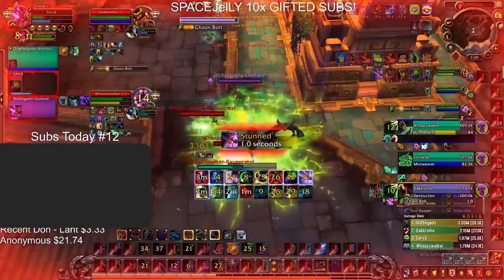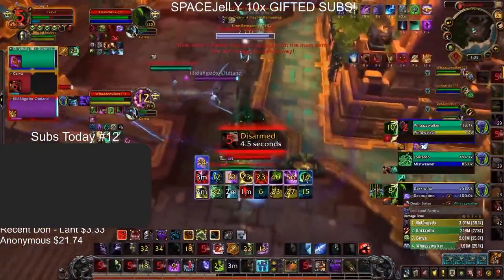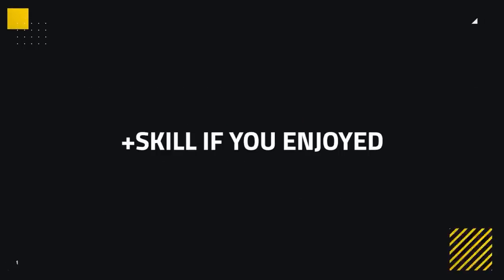Your other defensive cooldowns also apply to compositions where you can be a kill target. Using them at the right time and not overlapping with your partners is ideal — it makes it difficult for the enemy team to take you down. In general, you don't want to waste your defensive cooldowns against Rogue Mage, Jungle Cleave, or Mage Warlock, as these scary comps can punish you if you use your AMS, AMZ, or Icebound Fortitude offensively. However, you can use these offensively if you think you can get a kill or if it benefits your team more. That completes our 8.3 Unholy Death Knight guide. Feel free to leave any comments or questions below, and thank you all for watching.